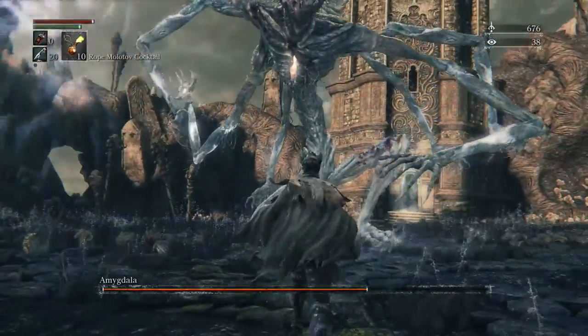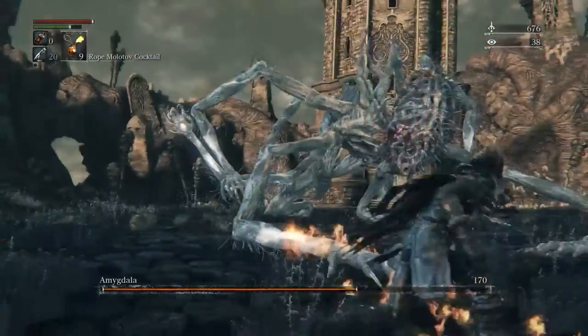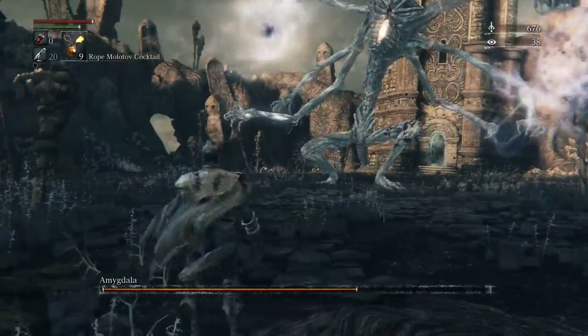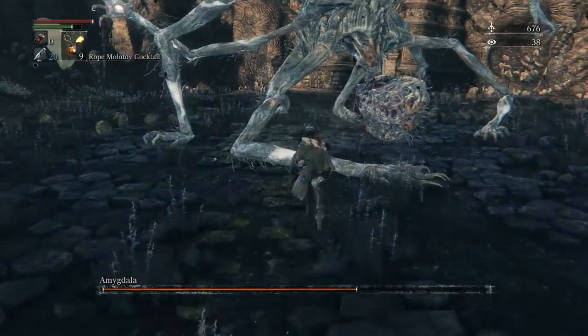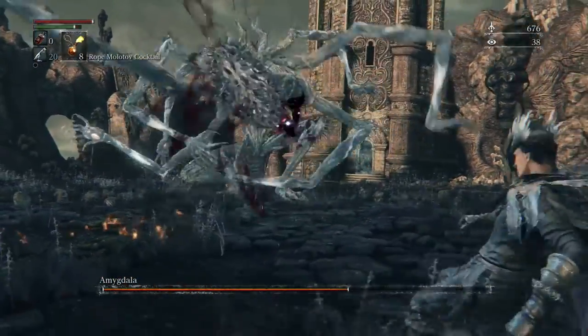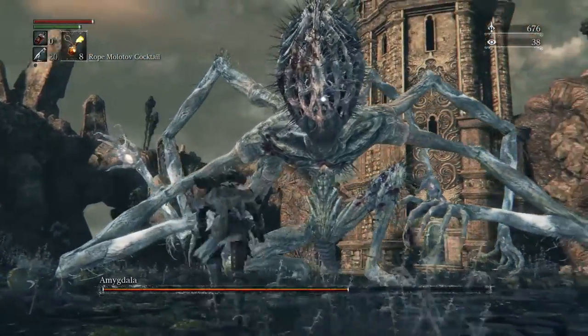She's in phase two now, so she has bigger range on her attacks. I'm going to be using rope molotovs now because I want to save the regular molotovs for the third phase. Pretty much when she slams her hands on the ground, that's when I'll use rope molotovs.